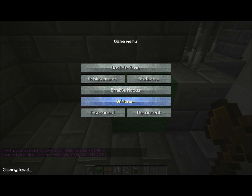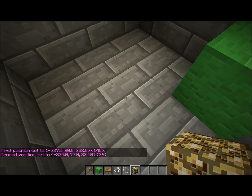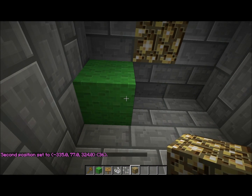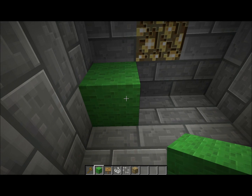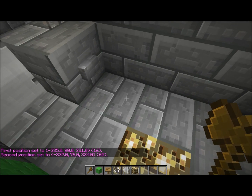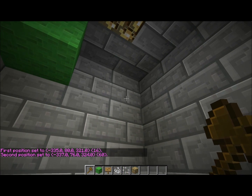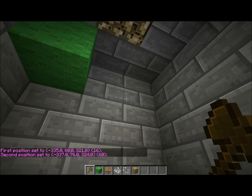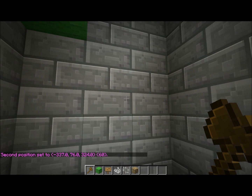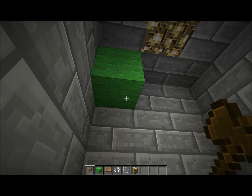Basically, this is what you need to do: you select two selection points to make your region. You don't want to make your selection points on the floor or in the wall, because whenever you make your region, players can destroy your walls — your cell walls — and escape your prison, depending on where you have the cell, which is not a good thing of course.